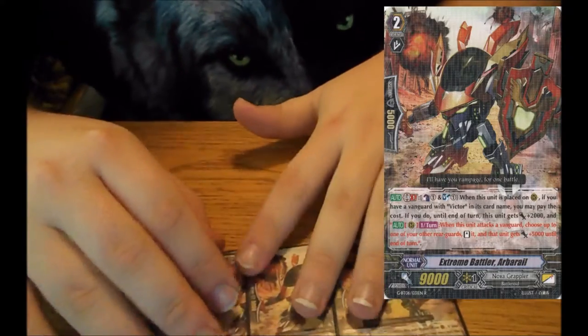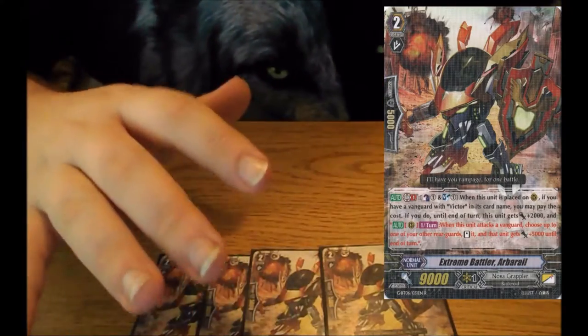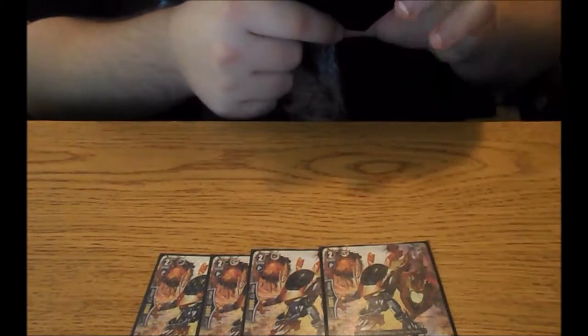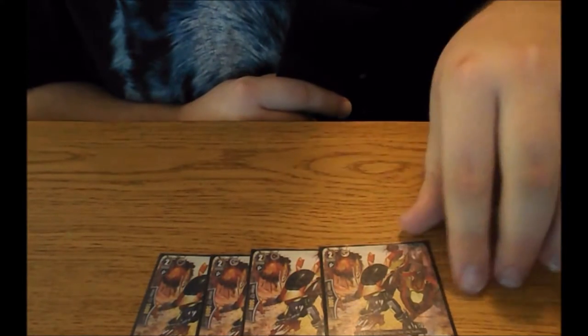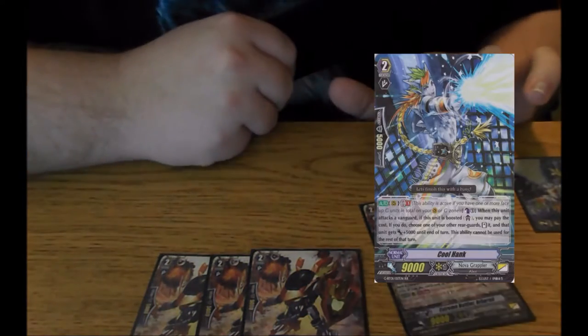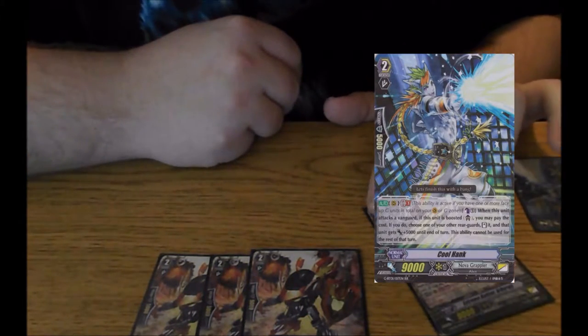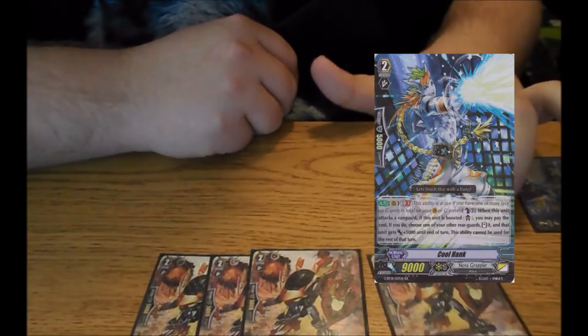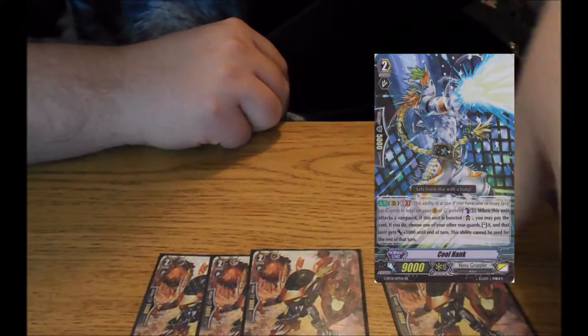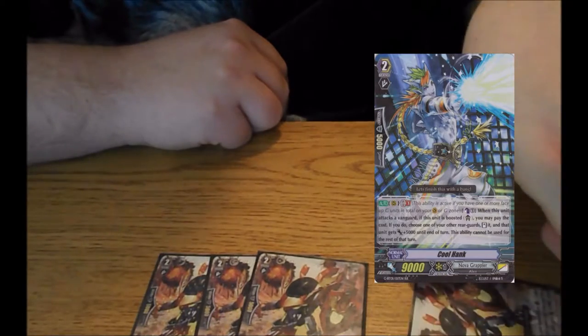So essentially you get a consistent re-attacking vanguard. I actually like running Cool Hank and the starter behind each other, because you attack with Cool Hank first — doesn't really matter — you attack with Cool Hank and choose a rearguard to retire. And then you attack with this unit, choose Cool Hank, stand him, attack with Cool Hank. Counter Blast 1, stand him, attack again.